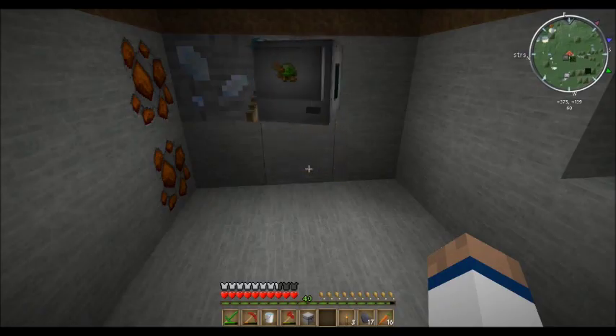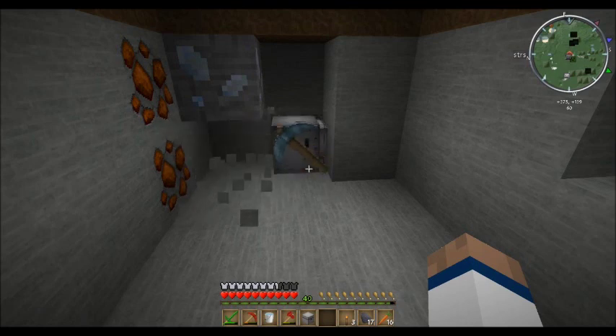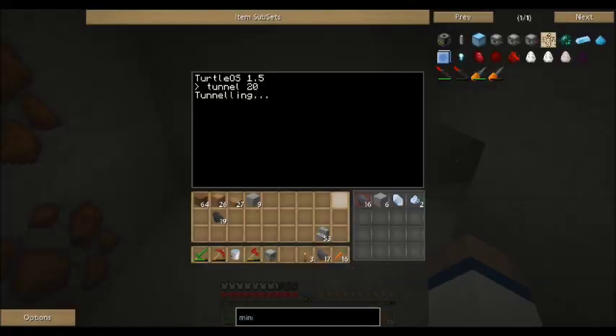And escape. There it goes. And it starts digging for you. If you're wondering where all the blocks are going, they're going right inside here. See — cobblestone, quartz crystals, quartz dust.